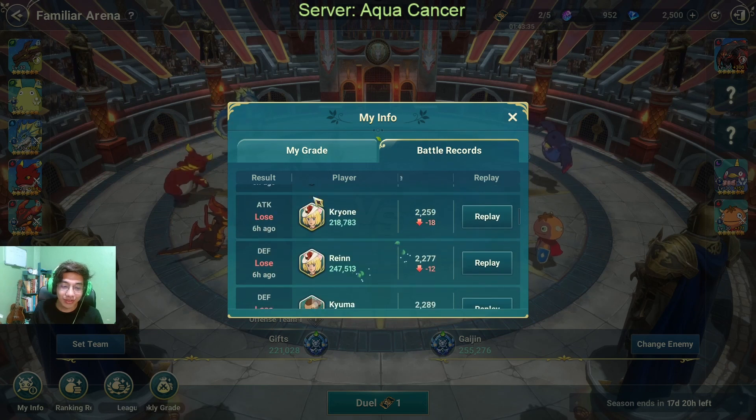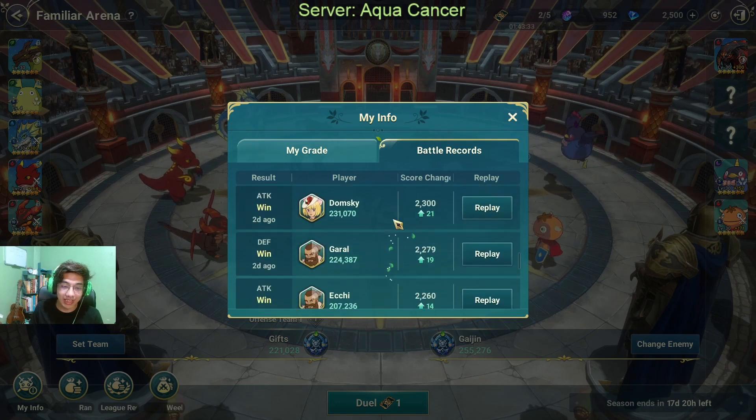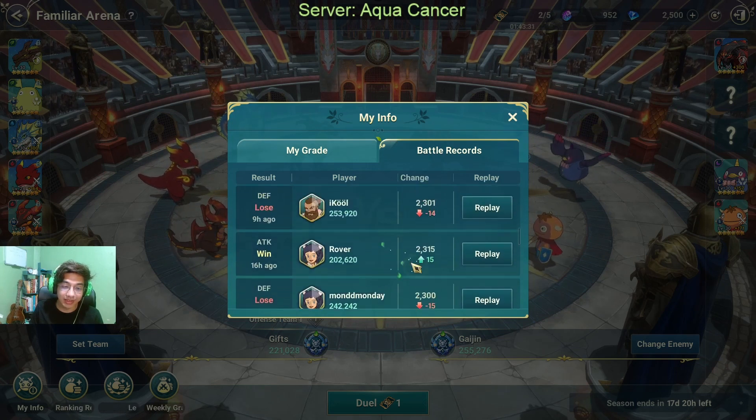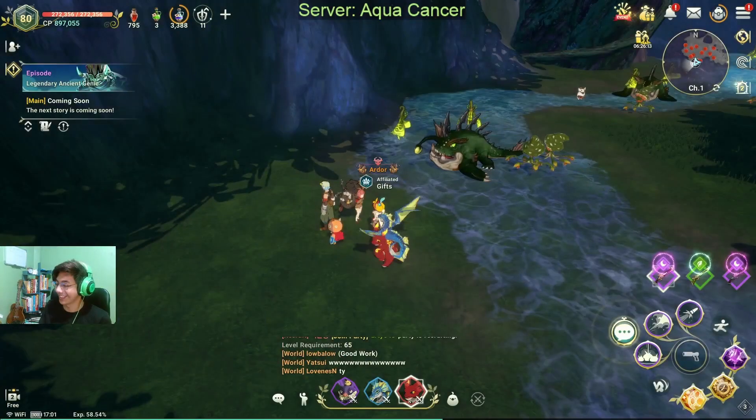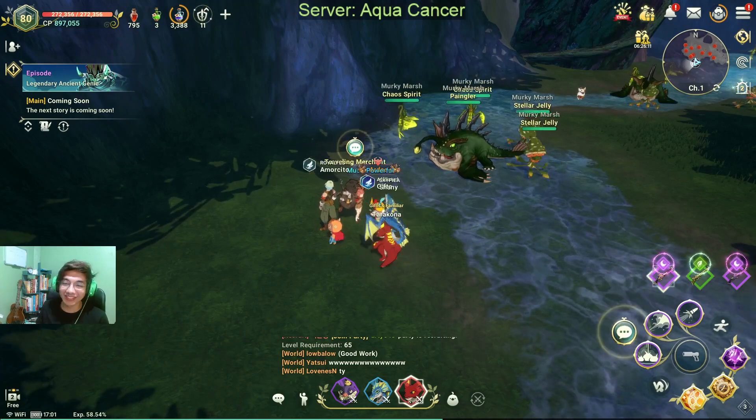Do not lose attacks like this one because it's going to hurt your rankings pretty bad. Always try to guarantee your attacks. Just don't look at my win streak over here — it's all red. I've been kicked out of top 100. Anyways, let's move on to the next tip.